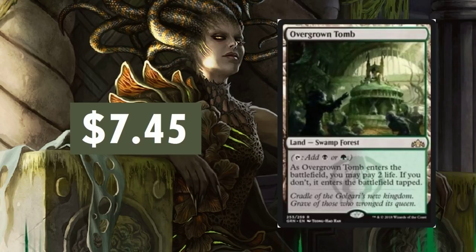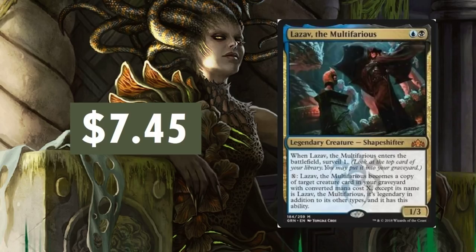Overgrown Tomb — again with the Shocklands. They range in price basically based on the card's usage, what colors are played more — that's kind of how it's determined. Lazav the Multifarious: I wasn't too crazy for this card. I did make a comparison to the Scarab God, but obviously it's not a Scarab God. I guess I was kind of surprised at its starting point being at $7.45 — I thought we might see this around $5 or $6. But it's a legendary 2-drop, and that's a lot. This one could jump like crazy depending on what impact it has — Commander as well, maybe a little bit of Modern play. This is one I really want to keep an eye on.